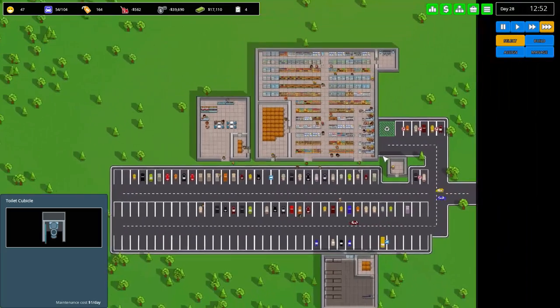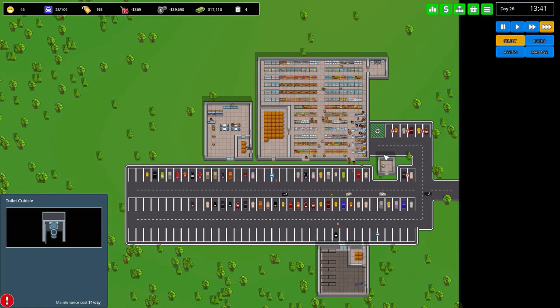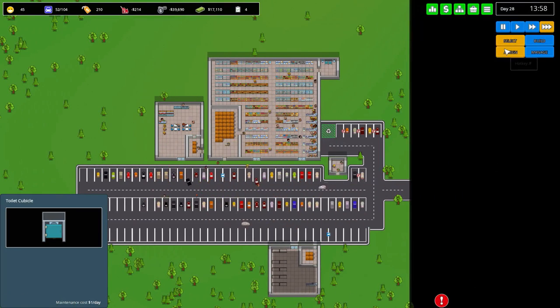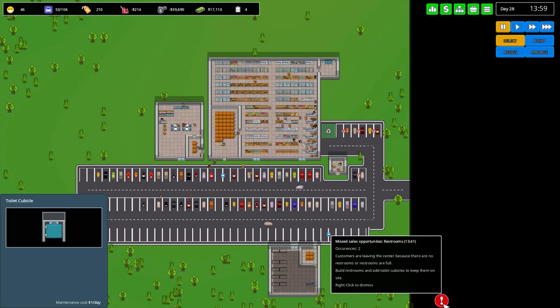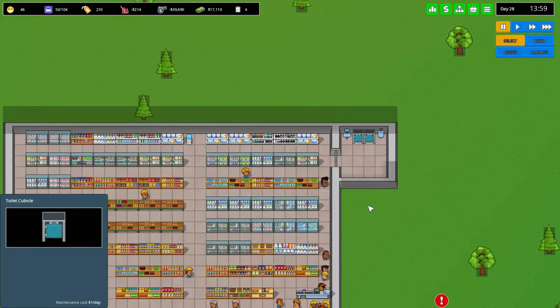Let's go back into fast speed and see how this actually plays out. It is roughly 1 o'clock and we're about to break even, so far so good. Uh-oh, what is this? Two occurrences of customers leaving the center because there are no restrooms, or the restrooms are full. This is true — that is indeed full.